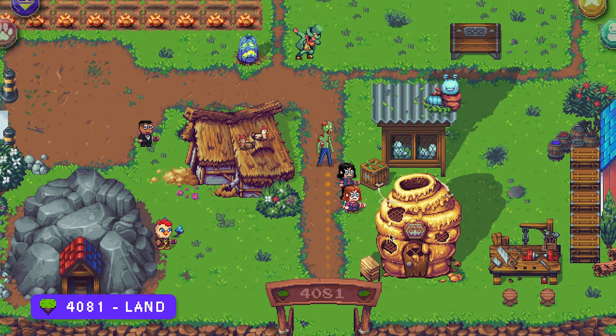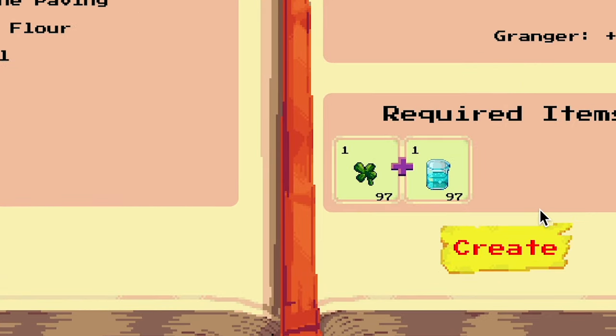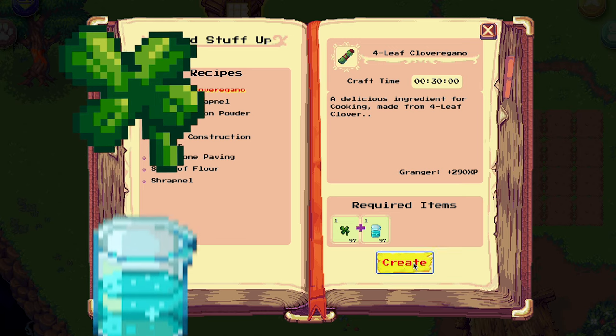Let's start with a four-leaf clover oregano. Go to a windmill and make sure you have one four-leaf clover and one slime.